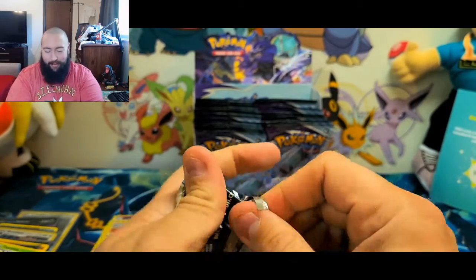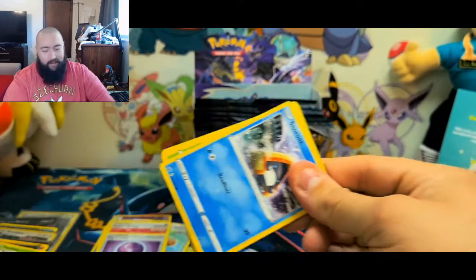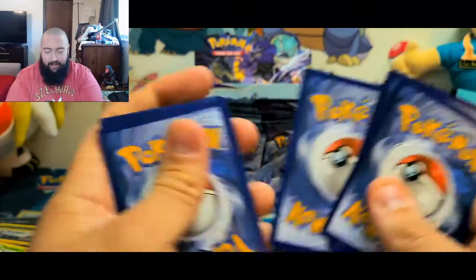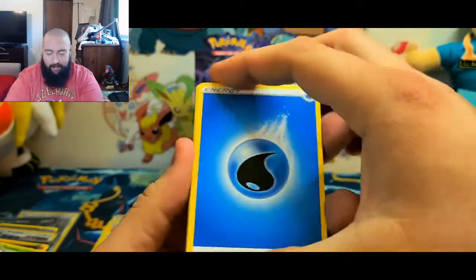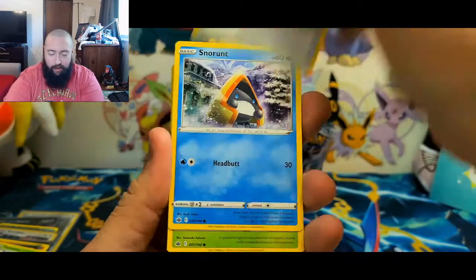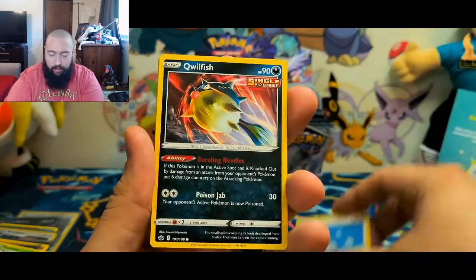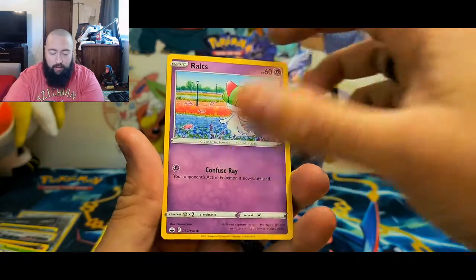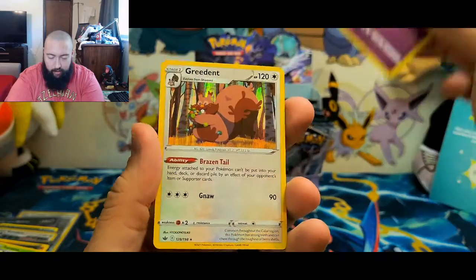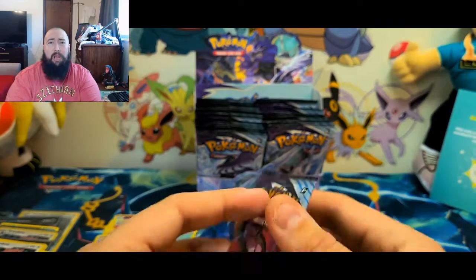I'm going to do two more — I like this set a little too much. I've had some great pulls so far. Such good pull rates! Water Energy, Crushing Gloves, Curlia, Snorunt, Weedle, Castform, Qwilfish, Ralts, a reverse holo rare Haunter uncommon. And for the rare — another holo Glimmet. I wanted a Snorlax!